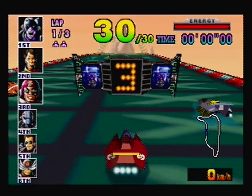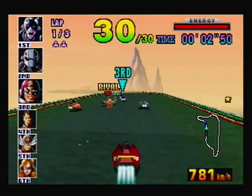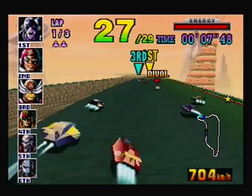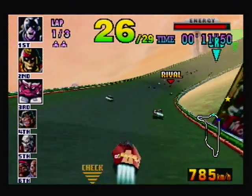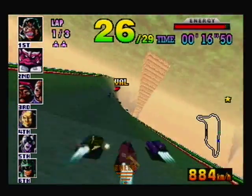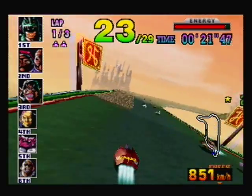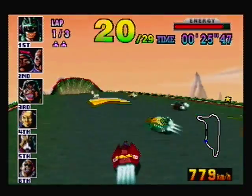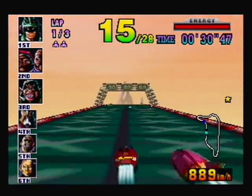Next up is Devil's Forest, which supposedly is on the same planet as Deathwind. As you just saw, the rival started right ahead of me in this race, so I was able to take him out fairly quickly. The reason he started in the spot next to me is because if you finish in first, you'll start the next race in 30th; if you finish second, you'll start in 29th, and so on. Makes it very easy to catch your rival in the second race if you finished first in the first race.